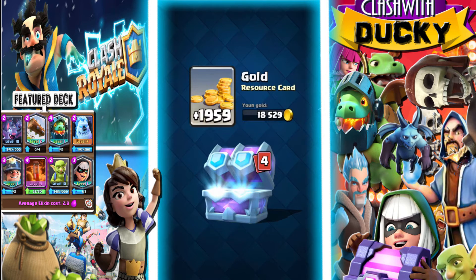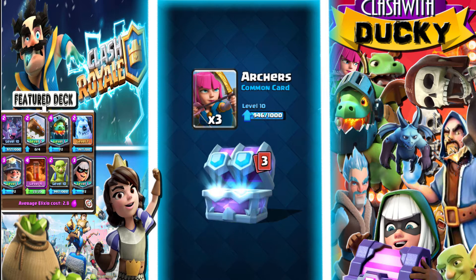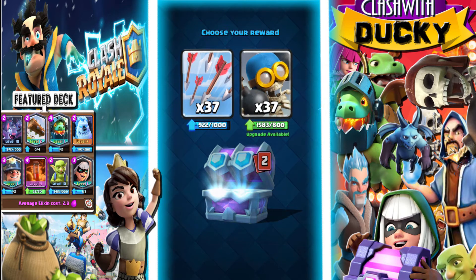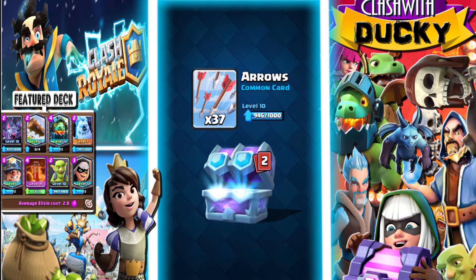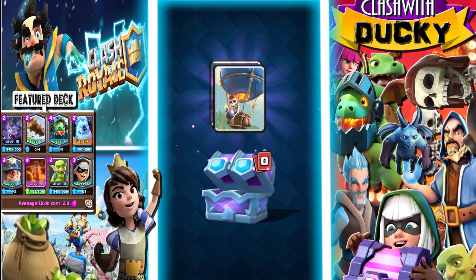We're going to get 1,959 gold — not bad at all. Three Leap Barbarians. I'm going to go with Archers. And there you go. Oh my goodness, my first draft chest ever. I don't want to use either too much. I'm just going to go with Arrows because it's higher.